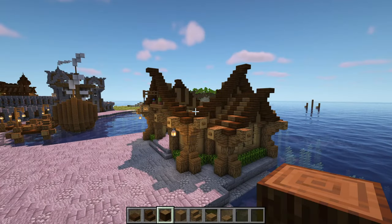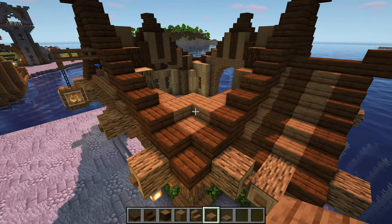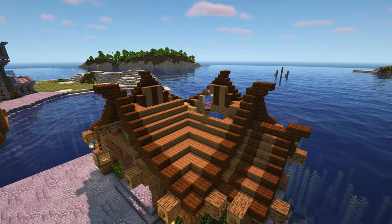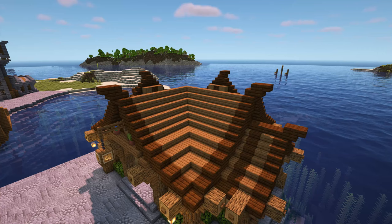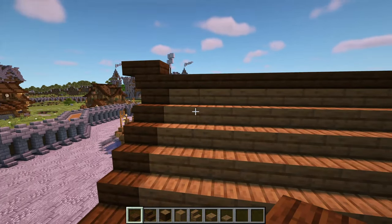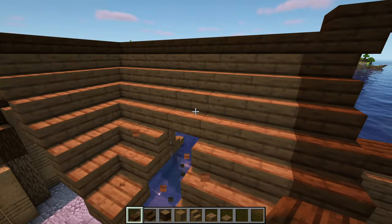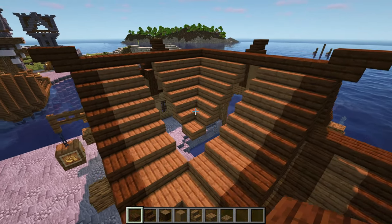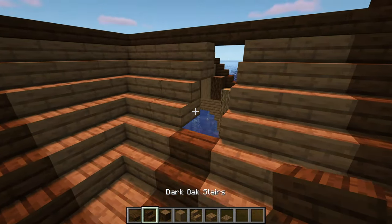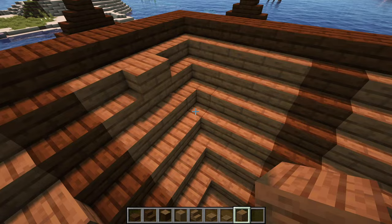When all of that's done we can start filling in the roof. Come to the bottom corner and add spruce slabs following it round like this. Repeat this for all of the layers, starting with slabs then using stairs. When you get to the top, use dark oak slabs going all the way across. When you've filled this section in, for a bit of extra detail, count across by two blocks and remove the third one, going down in a line on both sides like this. Then fill in this gap with dark oak stairs and slabs just like this.